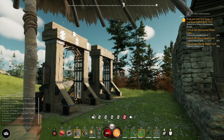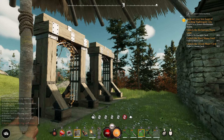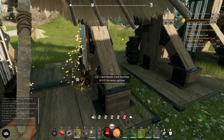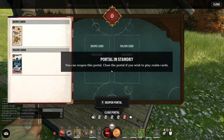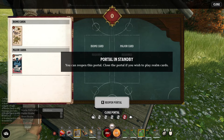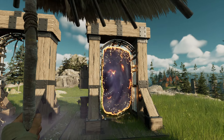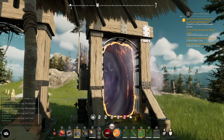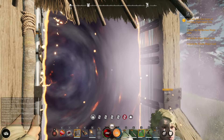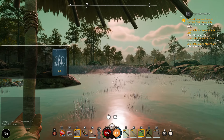You will find a portal somewhere on your map and you'll need to travel to it to open it. Eventually, you'll be able to craft your own portals. I have two different portals on standby. Now that this one's open, just know that you can only have one realm open at a time. With us safely on the other side, we can explore to our heart's content.